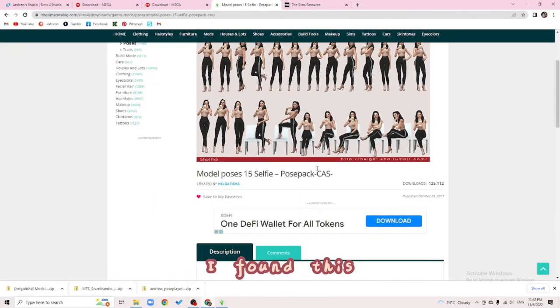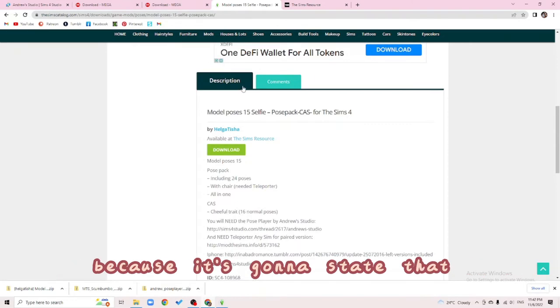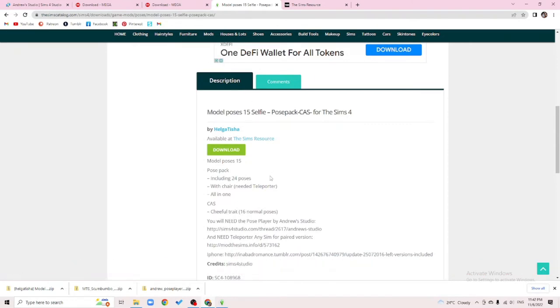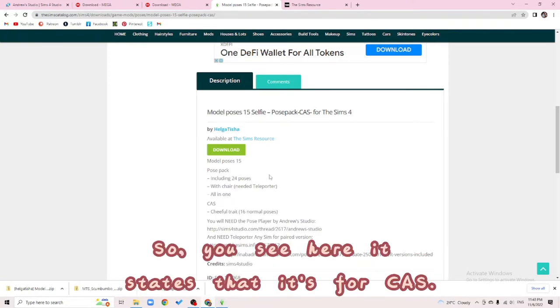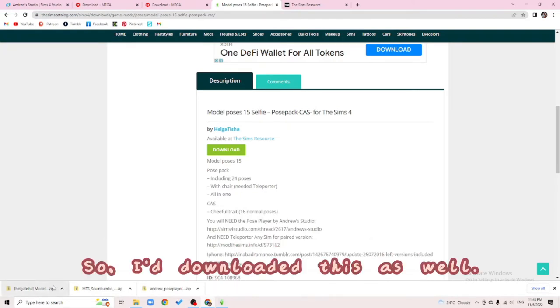I found this one. You have to check the description box of the pose pack, because it will state whether it's only for in-game or for both in-game and CAS. Here it says it's for CAS, and the 'teleporter needed' note means it's for in-game. So I've downloaded this.